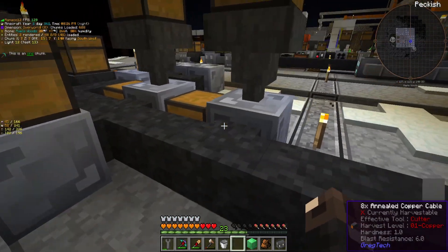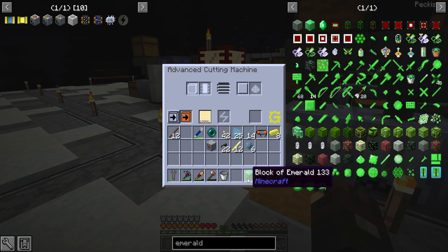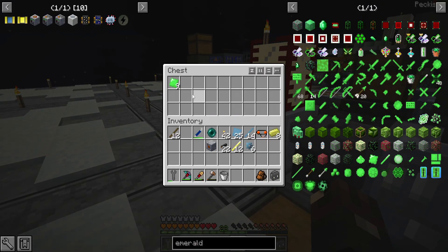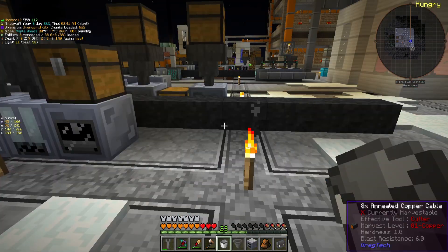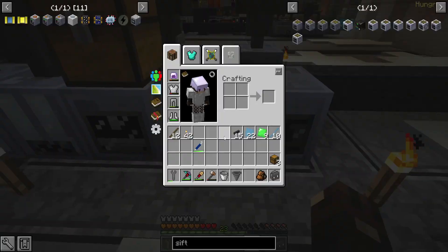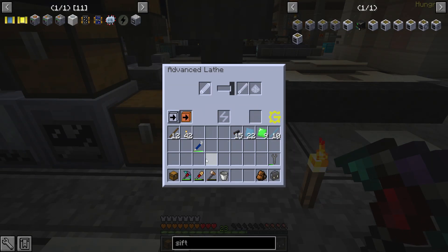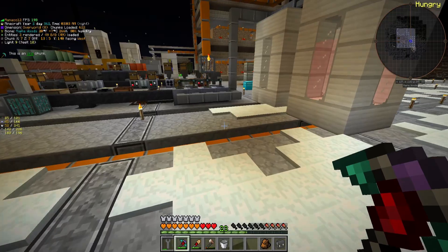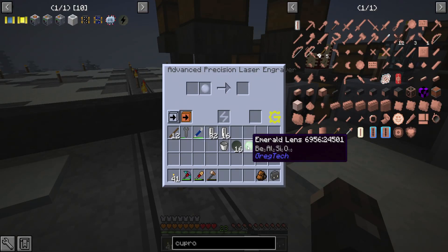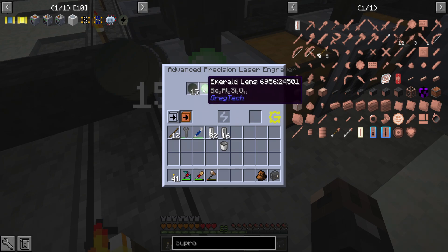In order to use this precision laser engraver, you need lenses. The lens we need right now is the emerald lens. So I'm going to cut up a block of emerald and then lathe it — that does of course require an MV lathe, so I went ahead and made one really quickly. It was actually fairly cheap. We do this with normal auto item output, go ahead — emerald plate. It's going to take forever to do that, but it should be fine. Now I've got the emerald lens. We can put it in there and get some wafers cooking up.